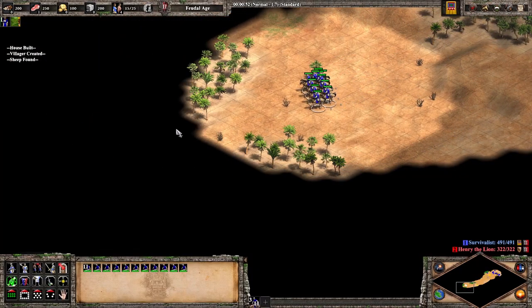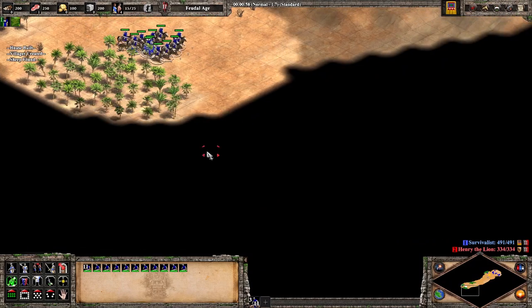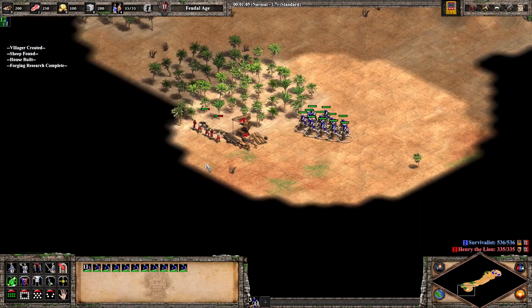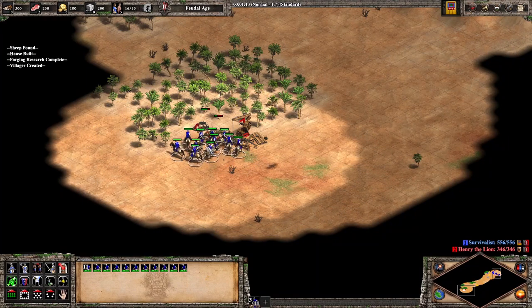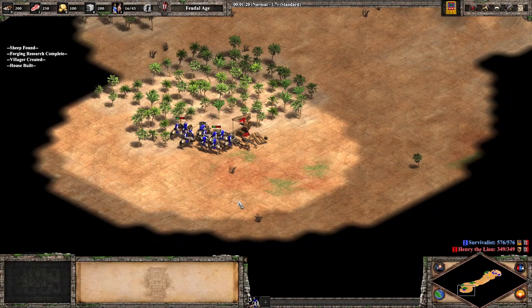Conversely, if you wanted to open Scouts into Knights but your map is super open, you may need to go for an extended Feudal Age and build more Scouts than you were initially intending, and possibly even get upgrades for them. Adding Archers with your Scouts can also be good here. If your opponent is going Drush FC and his base is fully walled, then you might only add one Scout when going Scouts for a faster uptime to Castle Age.